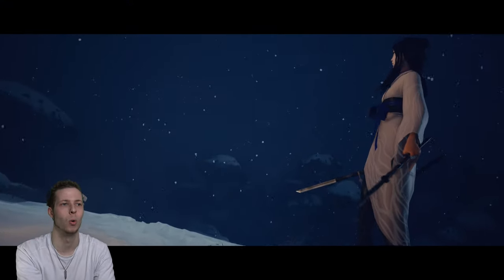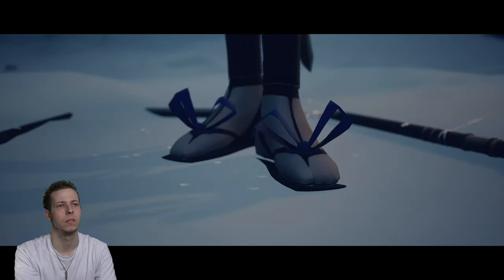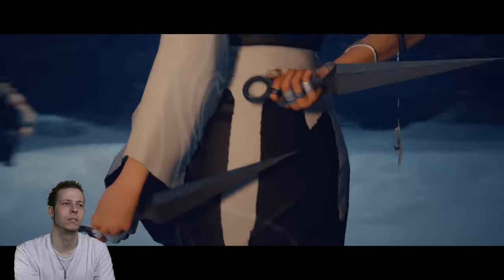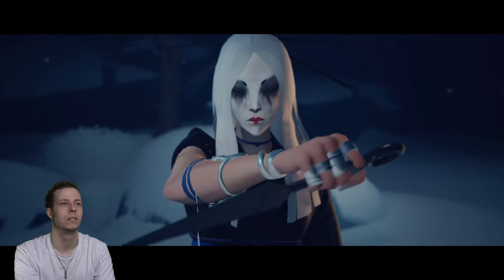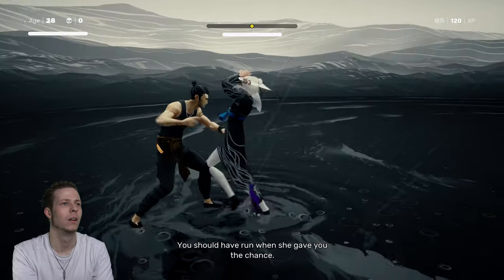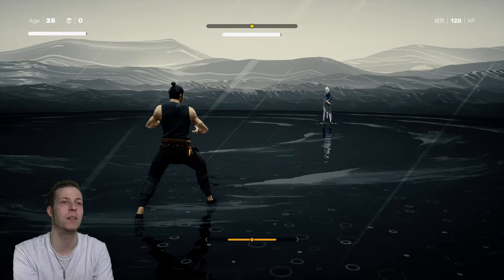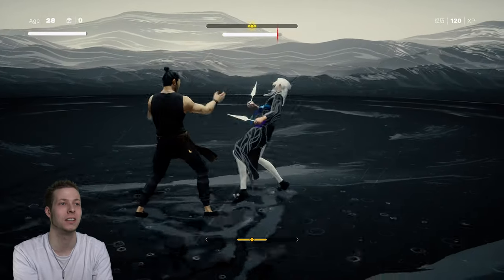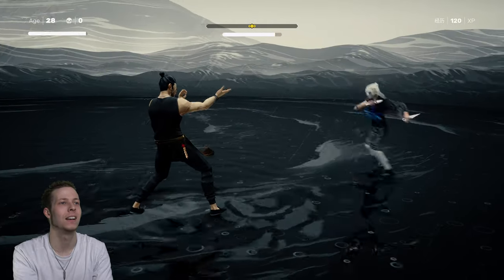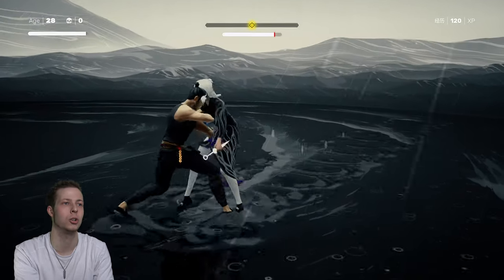Alright, stage two — I think I know more what to do. We might die again though. Alright, when she does orange, dodge. You can get a few hits. If you've got the skill you can throw these back at her. Dodge there — you see that little glimmer she did? That's when you want to dodge. Then dodge her knives, just stay back. See when she does that, you gotta dodge then. Just look for the glimmer. You can throw these back at her if you want. Dodge — make sure you dodge down, you'll take humongous damage.